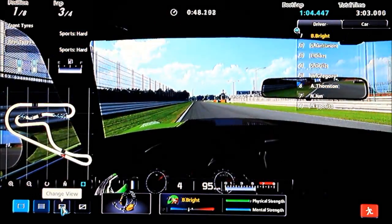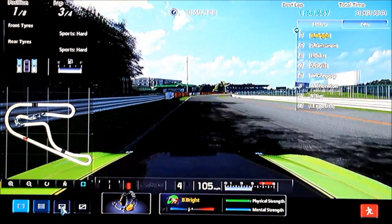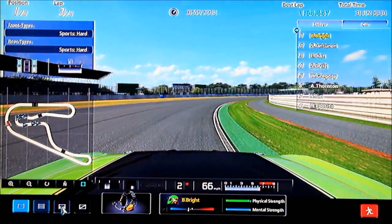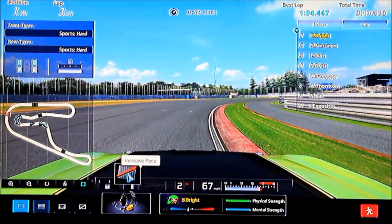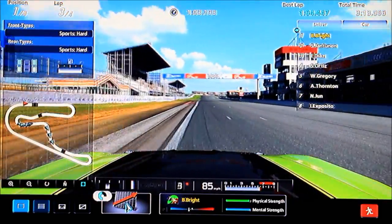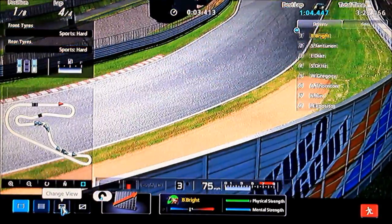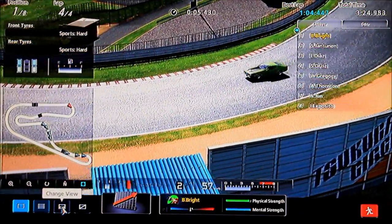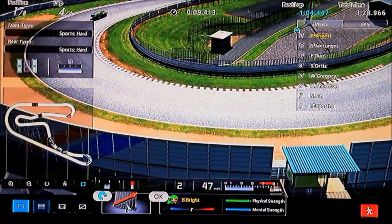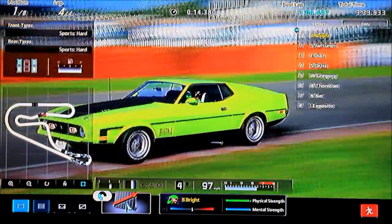Just changing the view of the car. This is obviously a premium car because it's not all blacked out — quite annoying from GT5. But you've got a nice little bonnet cam there. That was all I really wanted to talk about. You can see his physical strength come down a little bit — you've got normal stuff there.